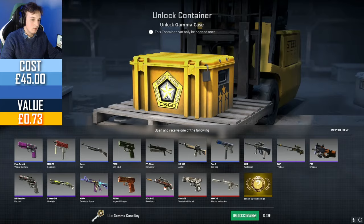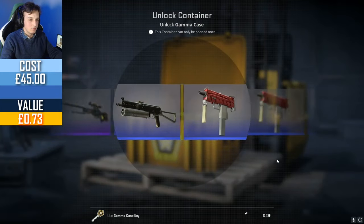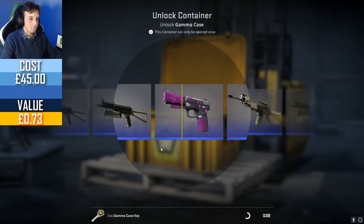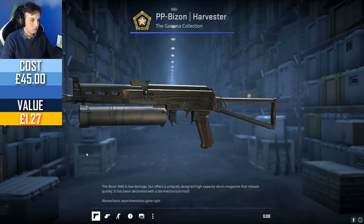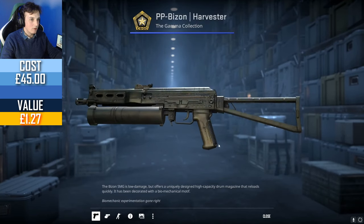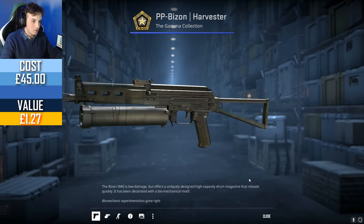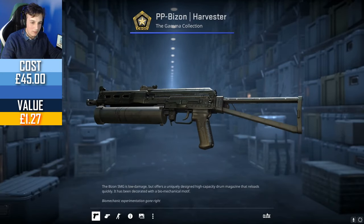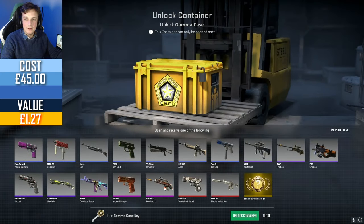Case number four — come on, get me that knife, this has to be a knife. Oof. Bison Harvester in factory new. That's not worth anything, that's worth 50p. This case is £2, I'm spending four quid every time I click open. This isn't worth anything — I need something better.